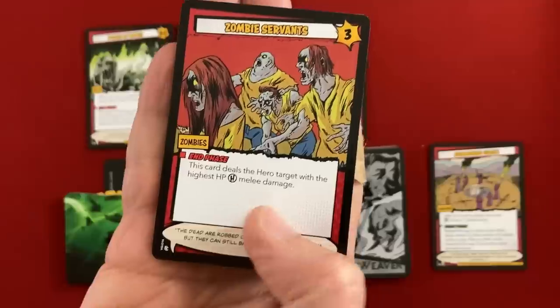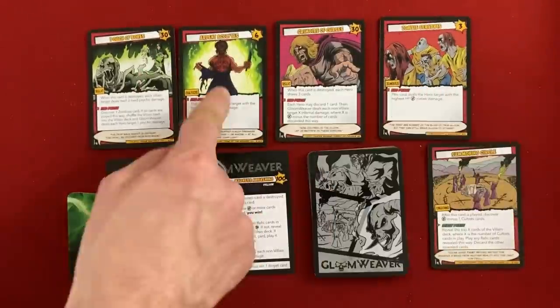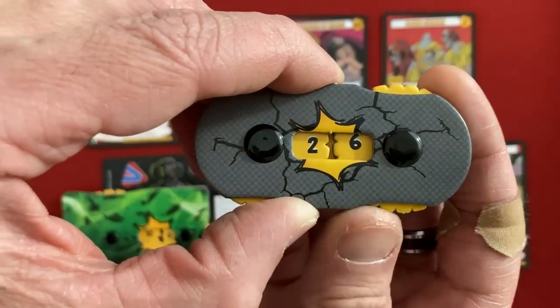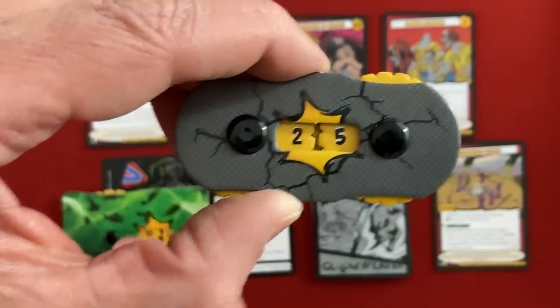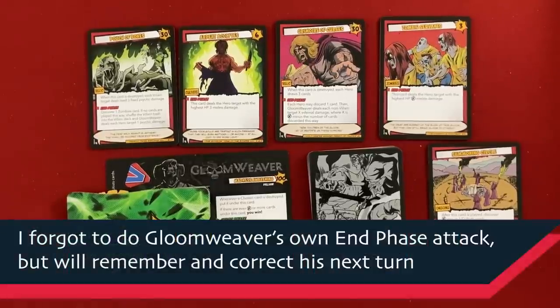Zombie Servants end phase: this card deals the hero target with the highest hit points H melee damage. That's Expatriate — she's now down to 25. That was just the first phase and this guy is pretty tough. Let's go to our hero turns.